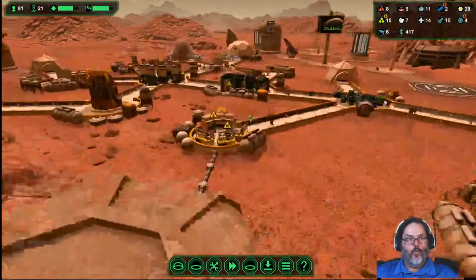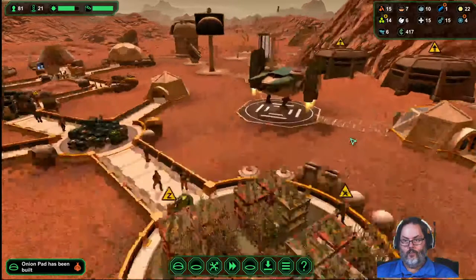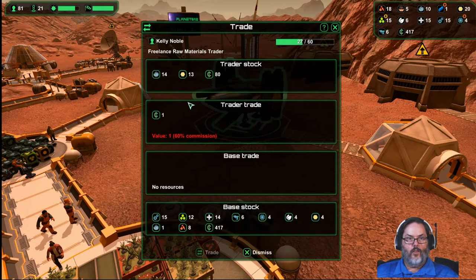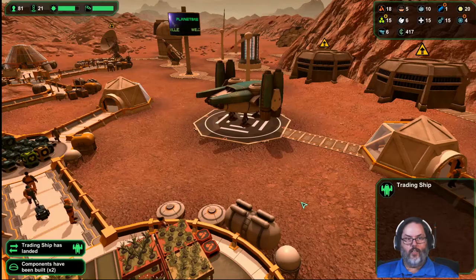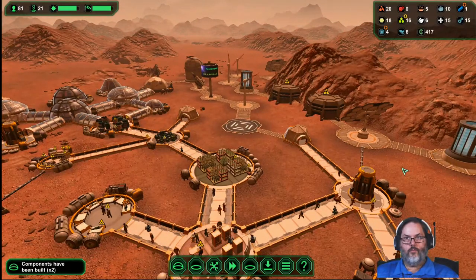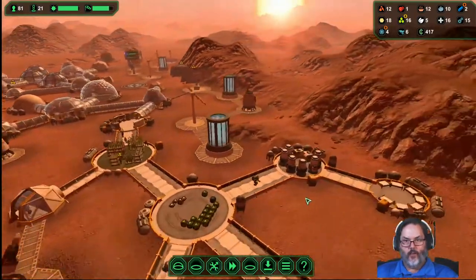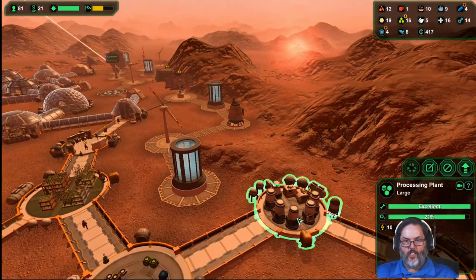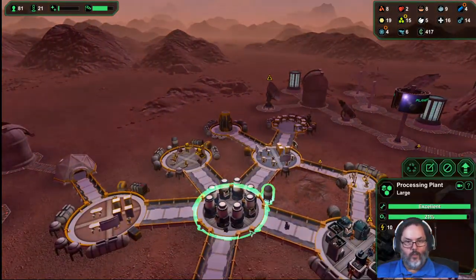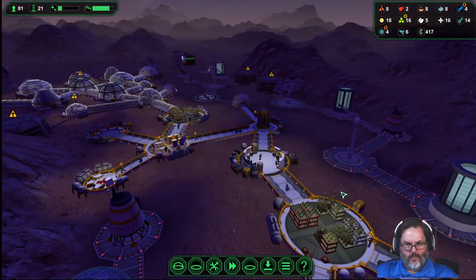We've got 11. Let me prioritize over here. That's a trade ship at 60 percent commission — nothing we want or need. 10 ore, 1 metal, 18 starches. I'm going to prioritize this other one over here — it's all metal, all the time. Metal, yeah!